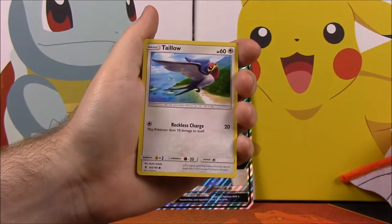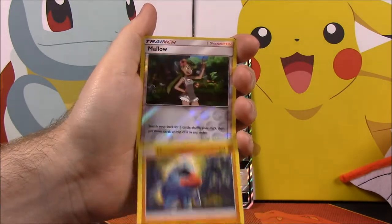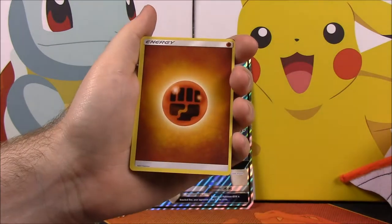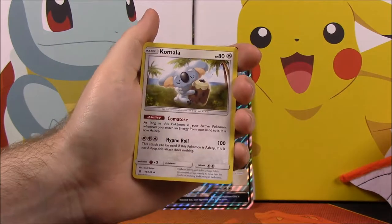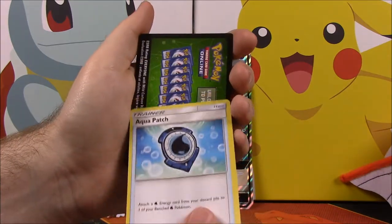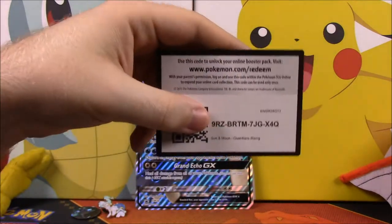Next up is Guardians Rising. From this set we got a Slowpoke, a Gumshoos, a Rockruff, a Tapu Lele, a Nosepass, a Mallow Reverse Holo, a Sharpedo as our rare — I don't know if I have that one yet — a Fighting Energy, a Komala, an Enhanced Hammer, and an Aqua Patch. Then our code.